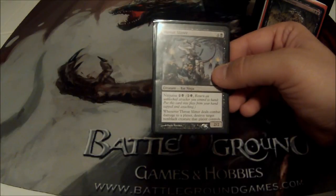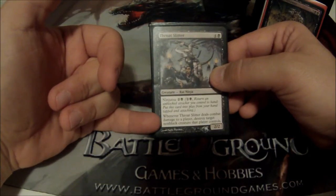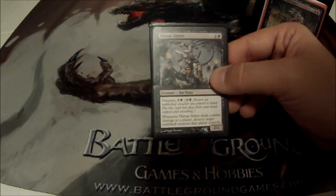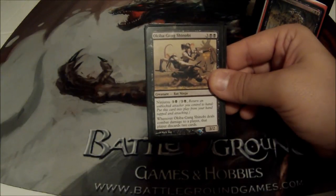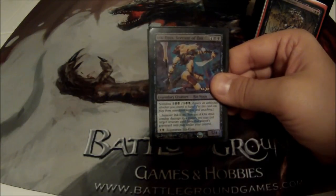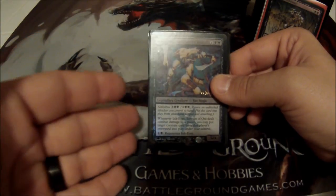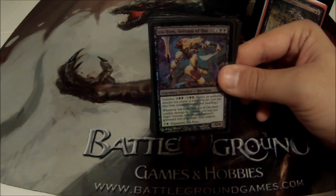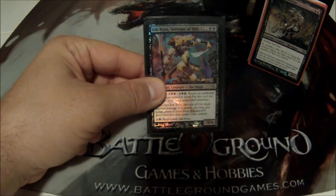Throat Slitter is a five cost, 2/2 with Ninjutsu. When Throat Slitter deals combat damage to a player, destroy target non-black creature that player controls — a kill spell on a body that comes in surprisingly. Okiba-Gang Shinobi is more or less the same except when he deals damage, the opponent discards two cards. The big ninja rat though is Ink-Eyes, Servant of Oni — six cost, 5/4 with Ninjutsu and regenerate for two. When she hits the opponent, I can reanimate a creature from their graveyard for free. She is just a monster on the board — suit her up with equipment and she's an absolute beast.